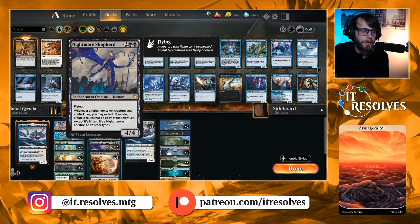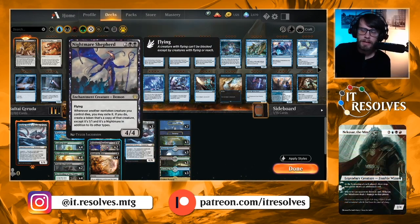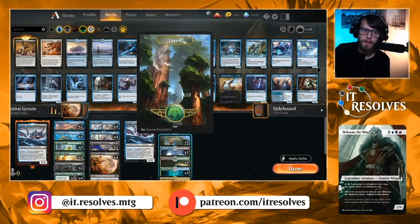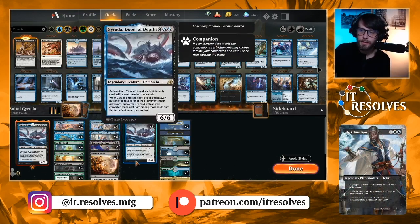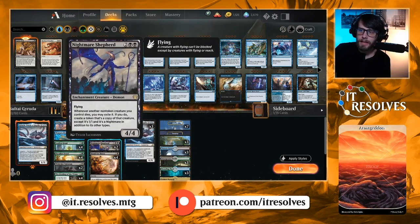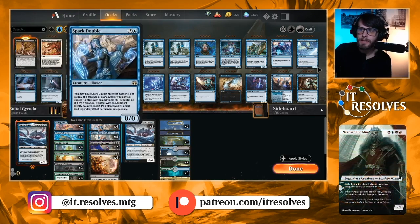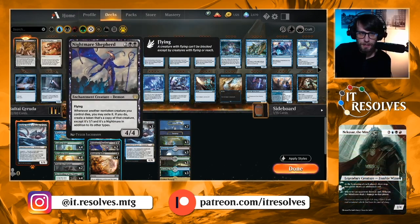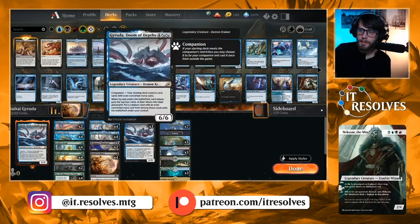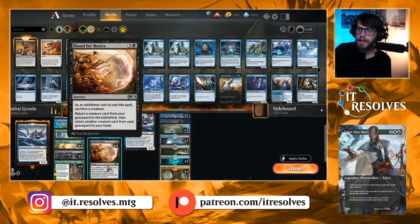Nightmare Shepherd is a very cool include and actually the card that made me want to play this version. If Nightmare Shepherd dies, you get a copy of it. If you put a Garuda out on top of an existing one and have to sacrifice to the Legend Rule, you still get another activation — you can really churn through your deck. What's nice about having Thassa and Nightmare Shepherd together is that even if you combo off and get a lot of the way through your deck without hitting a Spark Double or another Garuda, if you get Nightmare Shepherd, you can bounce Garuda at end of turn and keep going. Very, very strong.